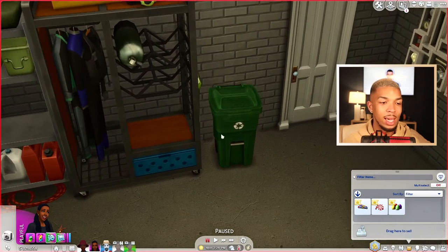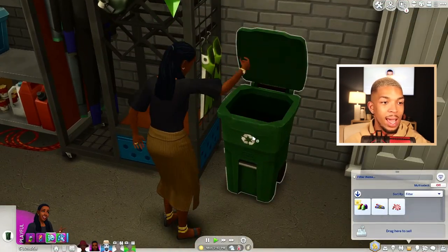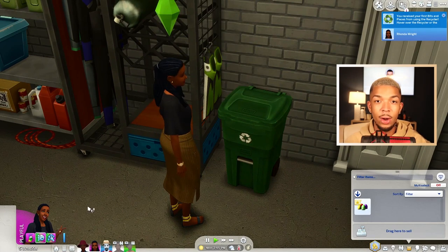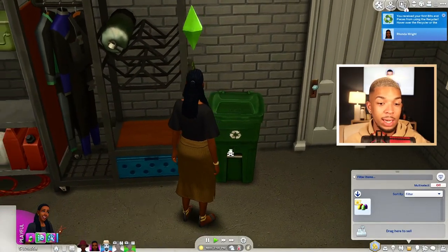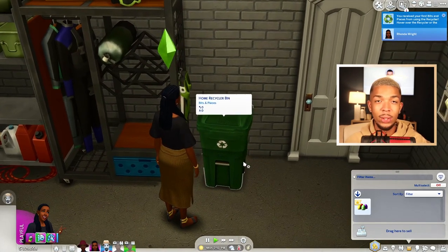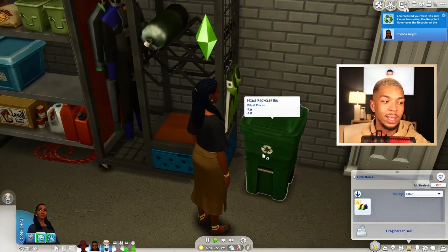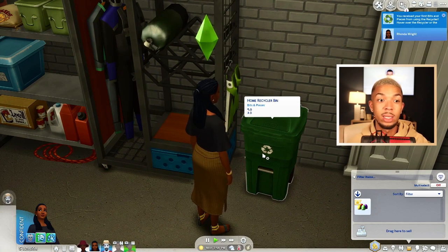You don't have to have that big monstrosity anymore. She's going to come over and the animation just works like a trash can — she'll recycle and get her bits and pieces. I love that it takes up a much smaller footprint than the big recycler from Eco Lifestyle. This is definitely a necessity in my game. I actually find myself using the recycling traits a lot more now that I don't have to fit that huge crushing machine into my Sims' homes.